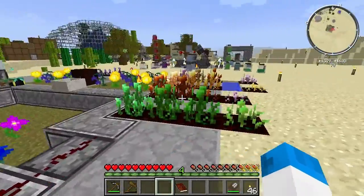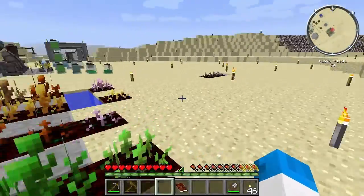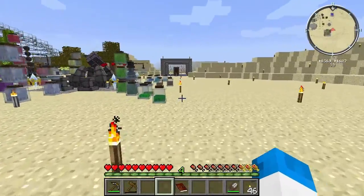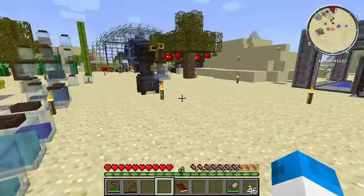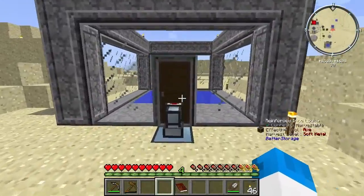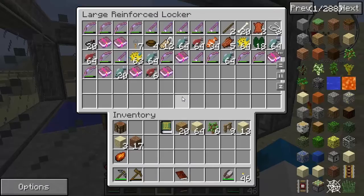Patania going well over here. Hovering hourglass - nice, don't quite know what they're doing there. What's over here? I'm going to go and take a look at other people's places as well to see how they're doing with pushing back the blight. But there's a reinforced iron locker.